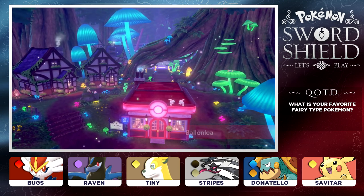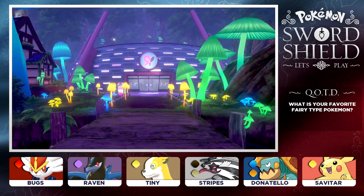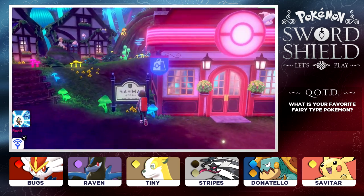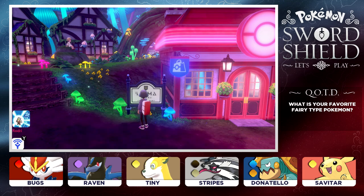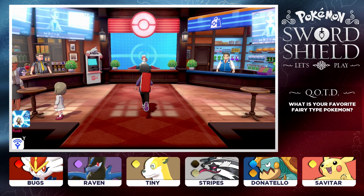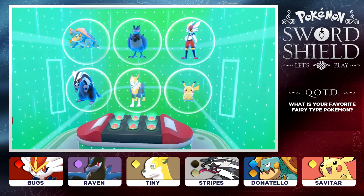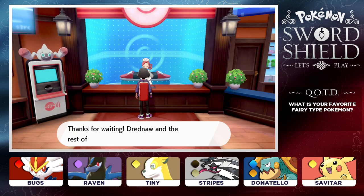We've made it to Ballonlea! I didn't think we were going to make it here that fast, but that's how it is. We are officially at the town of Ballonlea - a charming town where the people make their homes among the trunks of the towering trees. I have to tell you guys that right now, this might be one of my favorite towns in this whole place. I like towns that are located in the forest, kind of hidden away from everything. That's what I've always wanted - a little place out there with a bunch of trees around it, maybe a couple animals, a couple dogs.